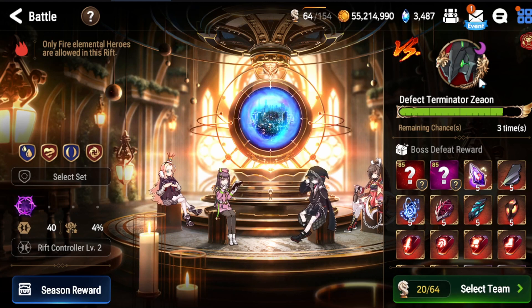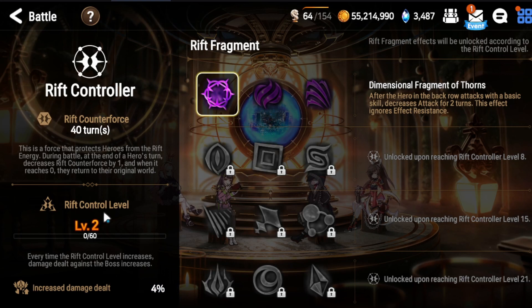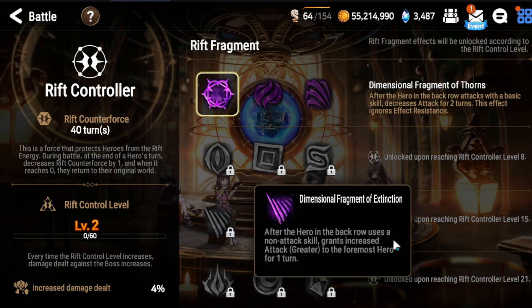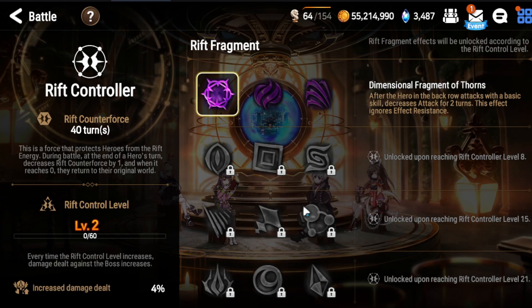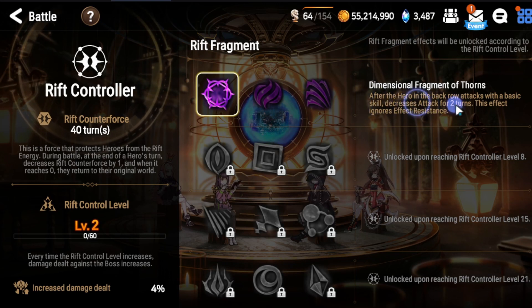So from what we've learned, we need to stack debuffs, we need a tanky tank, and then just deal damage. At the beginning it's not meant for us to kill it in one go — maybe when we reach level 21, because we do get damage increase per RC level (Rift Control level). There are various damage buffs, like after a hero in the background uses an attack skill it grants increased attack. The best I've seen is people dealing 25% of the HP in one turn, meaning four runs to clear.